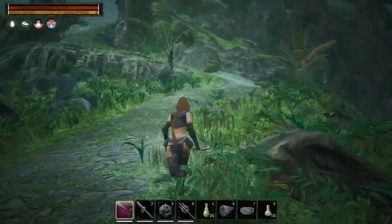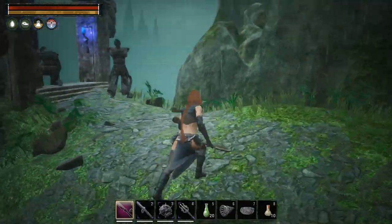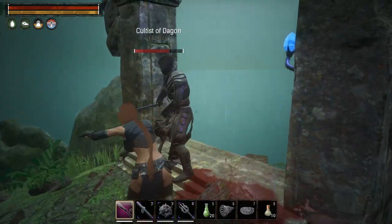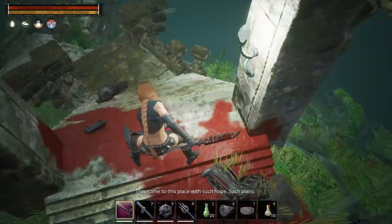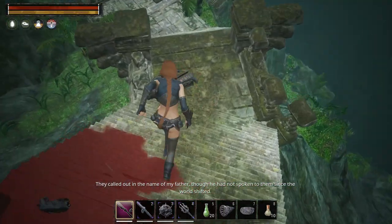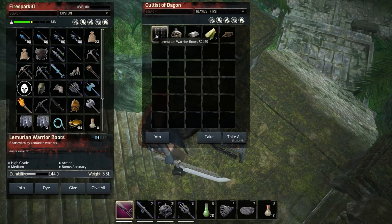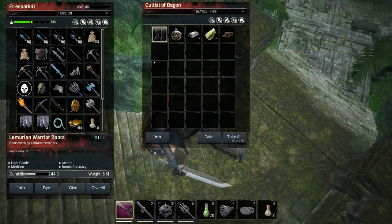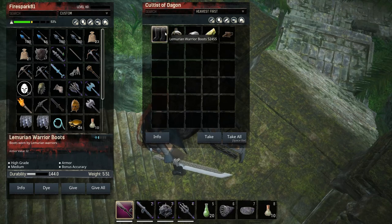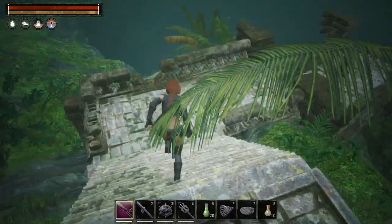Continuing down this path, just follow it and kill these guys — none of them are bosses. They do drop the Lemurian armor though: Lemurian War Boots with bonus accuracy and 32 armor value. If you wanted that armor and didn't want to craft it, you could come here and farm it off these enemies.